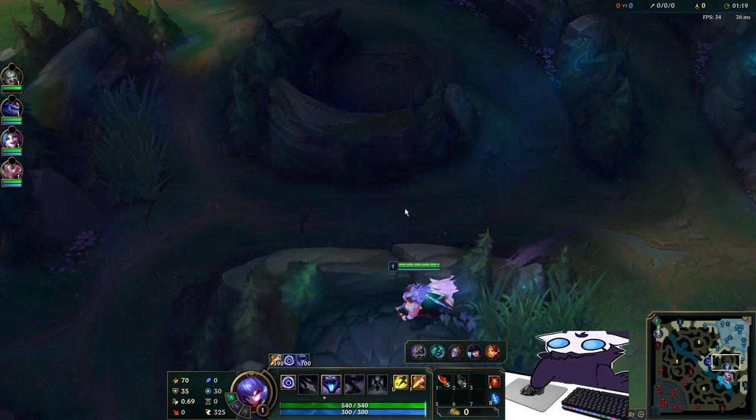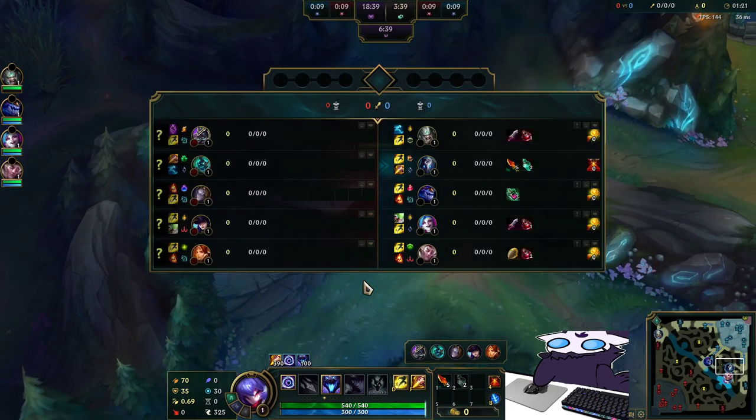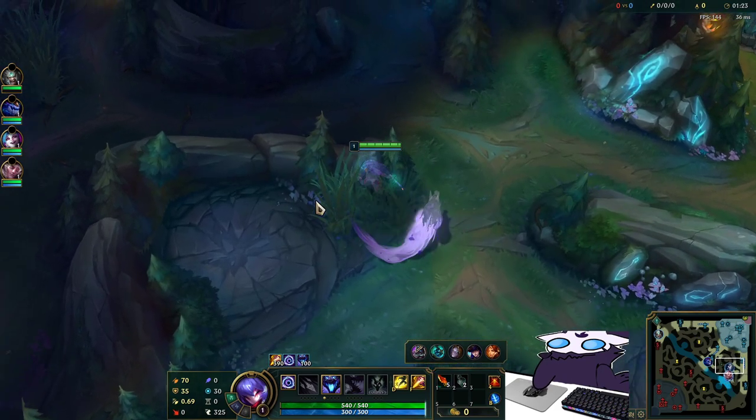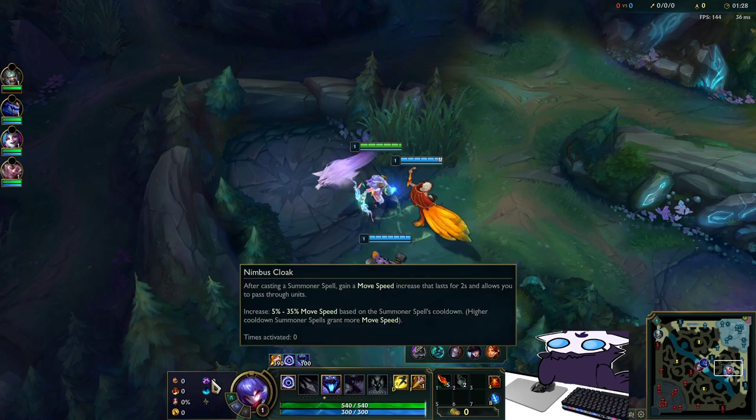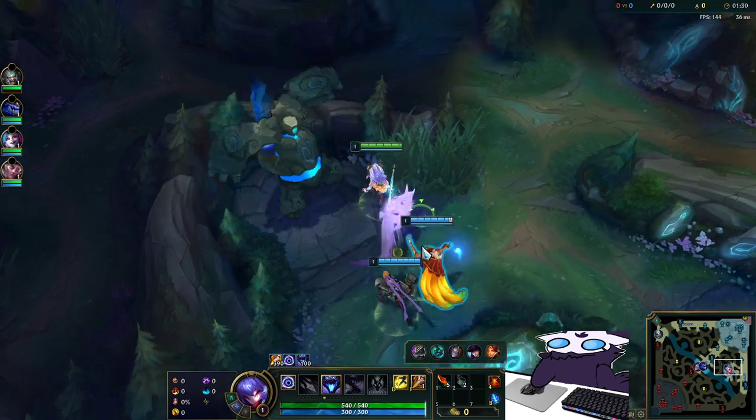Hey everyone, I'm Paul, back with some more League things. Today we're going to be doing another Kindred build. We're going to be going for a Muramana Kindred, so runes will be at the bottom left - it's just Conqueror. The only difference is Bloodline, and then I'm taking Nimbus Cloak and Water Walking for the secondary.